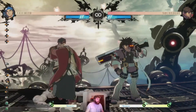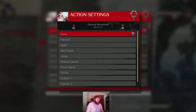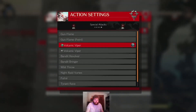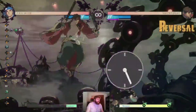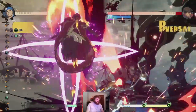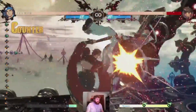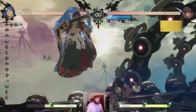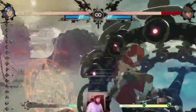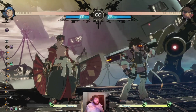You also have the capability with the RC system to use the punch follow-up, which a lot of people don't talk about — and I'm kind of surprised. The punch is super strong because it can stuff DPs. You have a lot of different things you can use these tools for.